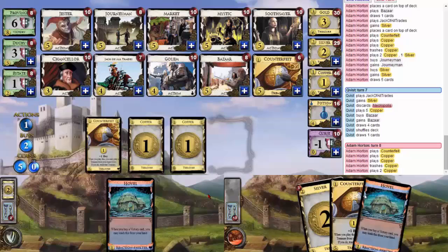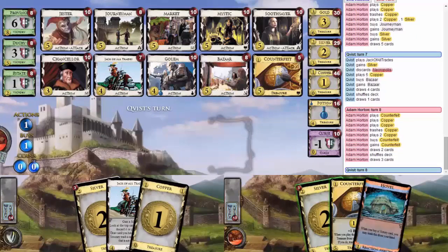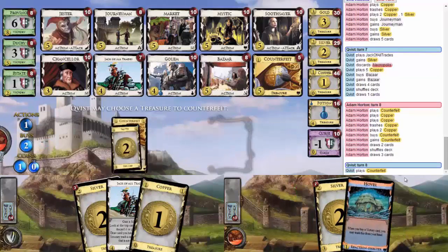Yeah, it's a tough call, of course. But I think if you want a Soothsayer, you'd want it later. I'm just worried that by the time it's not too early for it, it'll already be too late for it. That might be true. Man, I really want to get thin here. I want to get so thin. Then get a third Counterfeit. I love to trash cards, man. I gotta do this. I don't know if it's right, but it feels so good.